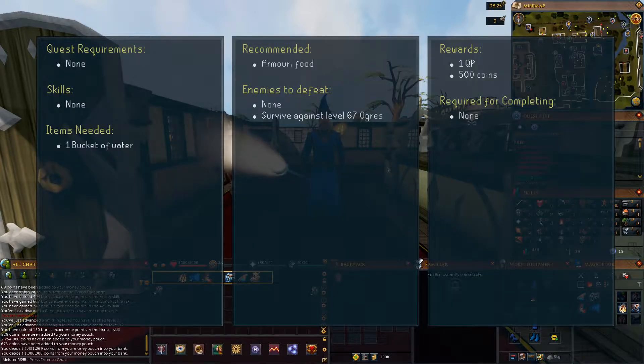Here is everything you need to know before we begin. There are no quest or skill requirements. The item needed is 1 bucket of water. It is recommended to have some armor and food to survive against level 67 ogres. The rewards are 1 quest point and 500 coins.